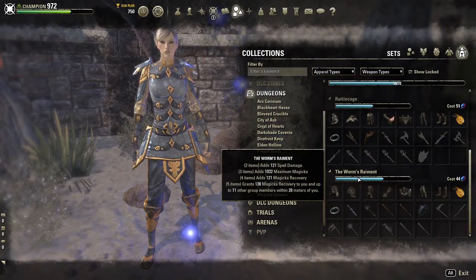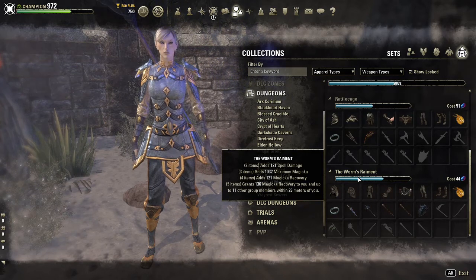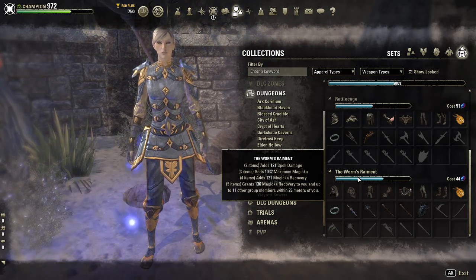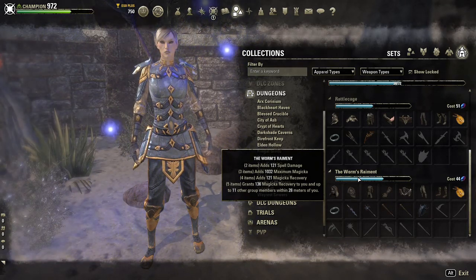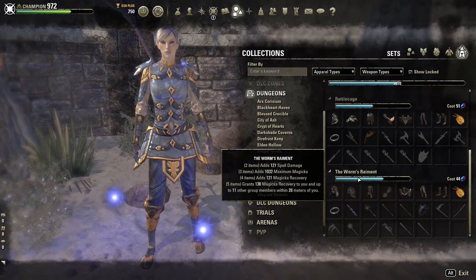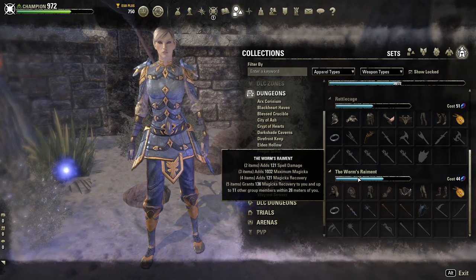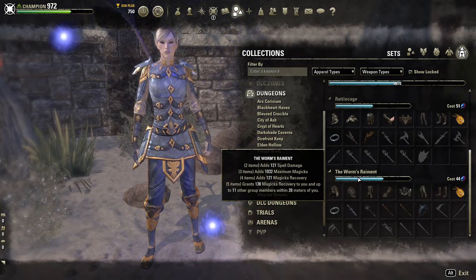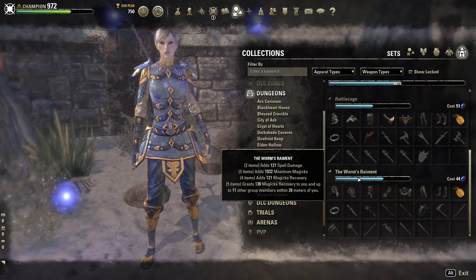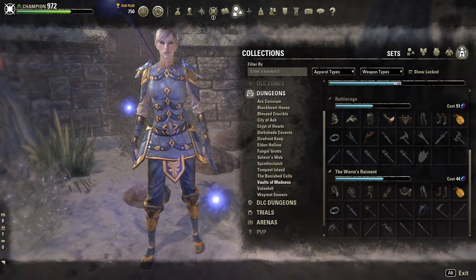This week's set is called The Worm's Raiment. It is found in the Vaults of Madness dungeon in Cold Harbor, and the set gives the following benefits: at two items, 129 Spell Damage; at three items, 1096 Maximum Magicka; at four items, 129 Magicka Recovery; and at five items, it grants 145 Magicka Recovery to you and up to 11 other group members within 28 meters of you.